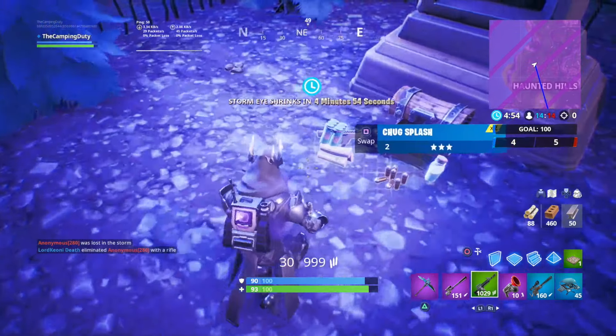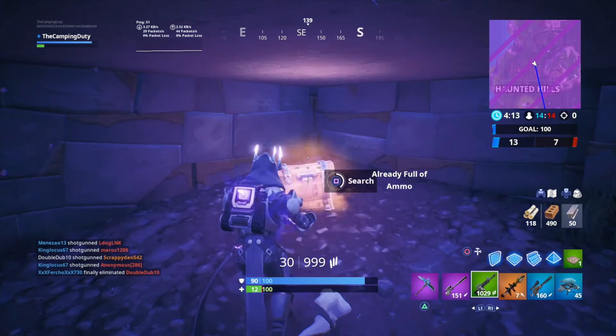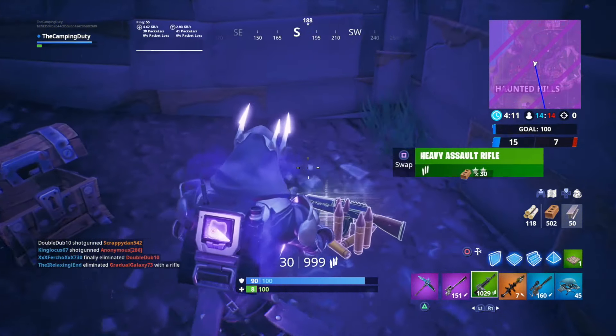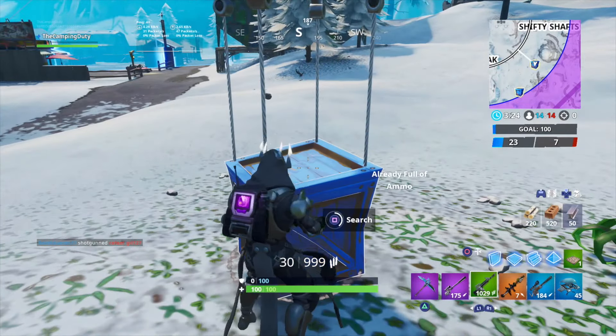I could not find a single airstrike inside of any of the chests. Where I actually ended up finding it is inside of a supply drop, which obviously had the airstrike in it.